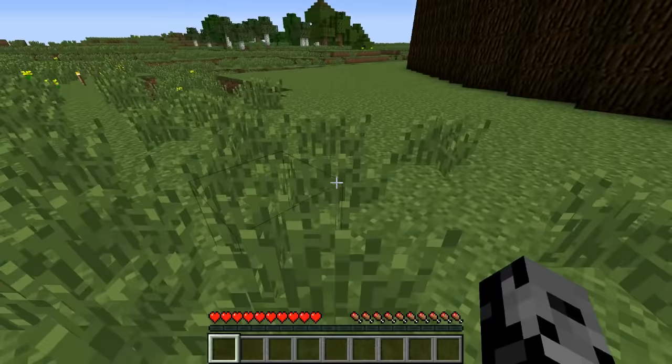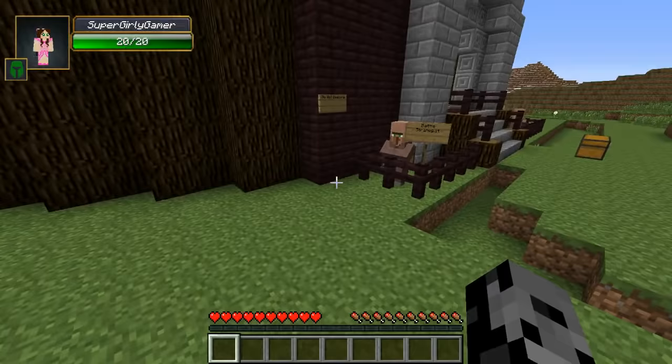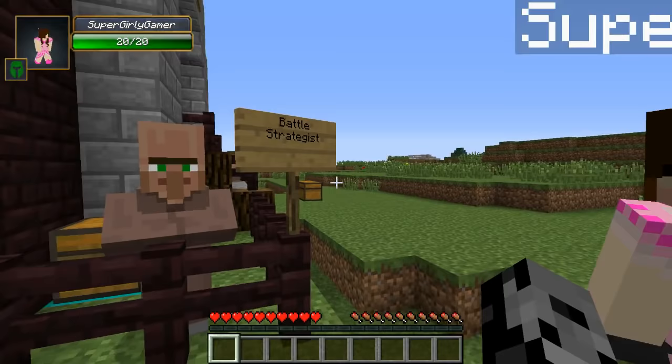All right, so guys if you're new to the series, what we do is we open a bunch of lucky blocks, we get some awesome items, we make some trades with our friends over here - they've got some fun stuff - and we find some bosses and see who can last the longest. Today it might be Jen's day! Let's check it out and see what we can get here from Ted.